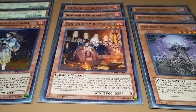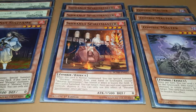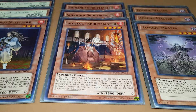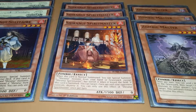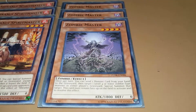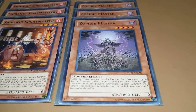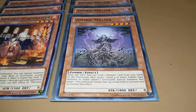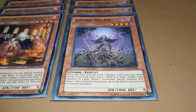Shiranui Spirit Master — if it's normal summoned, you special summon a Shiranui from your hand or grave, except itself, but you banish it when it leaves the field, which sets off so many effects. Its other effect is also pretty good: if it's banished, you target a face-up card your opponent controls and destroy it. And Zombie Master — it's there for the same reason as Shiranui Spirit Master, but its effect's a little different. Once per turn, you send a monster from your hand to the grave and special summon a zombie from the grave. But this card has to remain face-up on the field to resolve the effect.